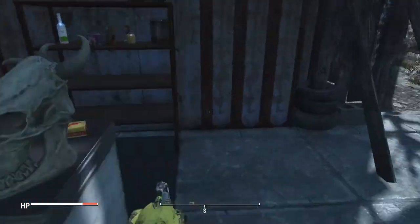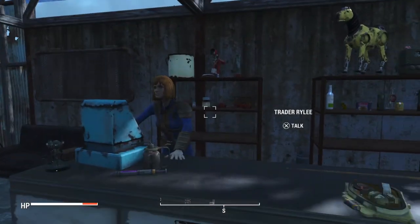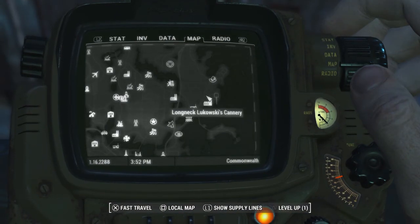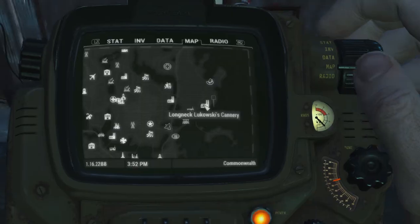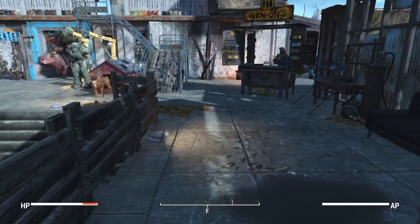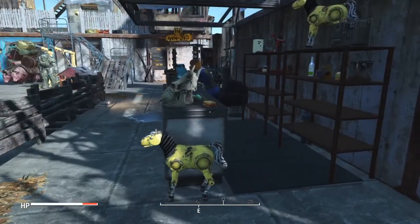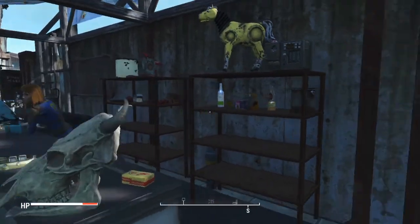Back towards this way — this was my happiest accomplishment with the settlement. I got Trader Riley from Long Neck Lukowski's Cannery, that's where you get Trader Riley Tiff right there. I sent her to this settlement, and coming back to the Slog I had the loading screen that shows a tip and a picture, and it was this, with some metal racks in the background. I thought that was really cool.